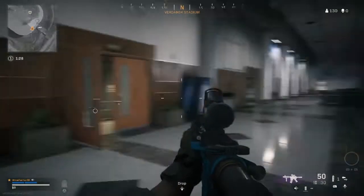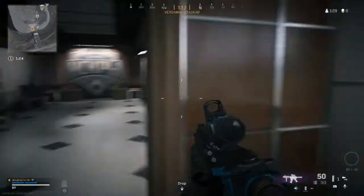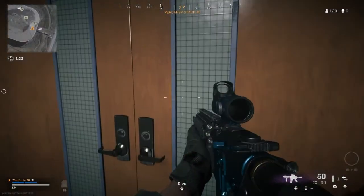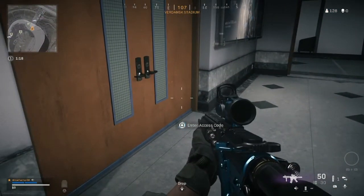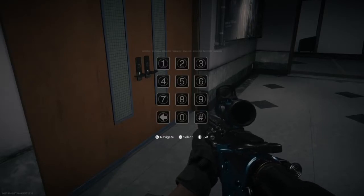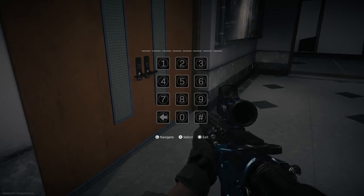There's a door you need to open somewhere around here — it's this door right here. It's locked, so you need the access code. Once you complete the easter egg challenge and get the access code, come to this location and punch in the access code.